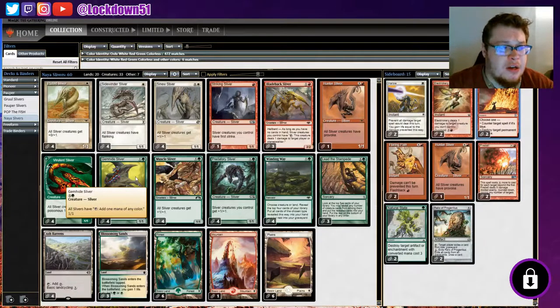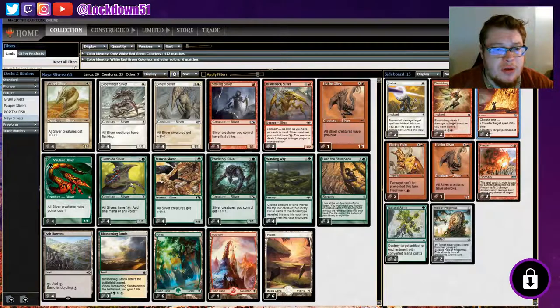As far as new additions, we've got Gemhide Sliver. This allows all Slivers to tap and add one mana of any color, which will let us really dump our hand fast and efficiently. By turn three or four, we can drop a couple things even if we're a little stuck on mana - this helps us keep building our board.